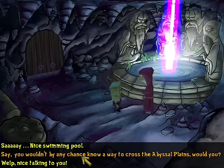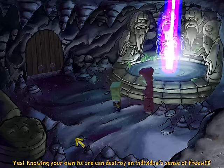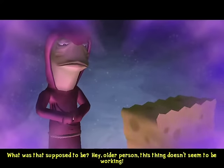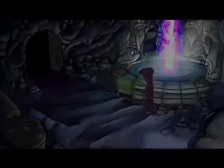The way this guy describes the pool of perception is really unnerving: 'Each time you look into the pool, you look further and further into your own future. That can be dangerous.' 'Yes — knowing your own future can destroy an individual's sense of free will. The temptation to contradict what you see as your own future can cause a person to do drastic things.' The pool allows you to see the future, something I was too afraid to do when I played this game for the first several times. Actually looking into it a couple times will give you the right answer to the final trial.